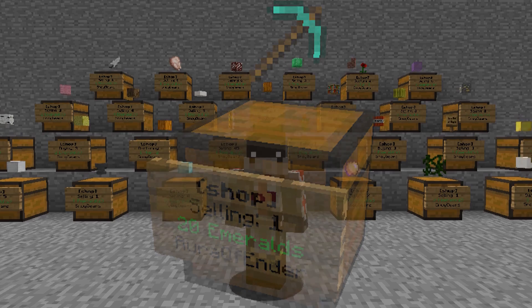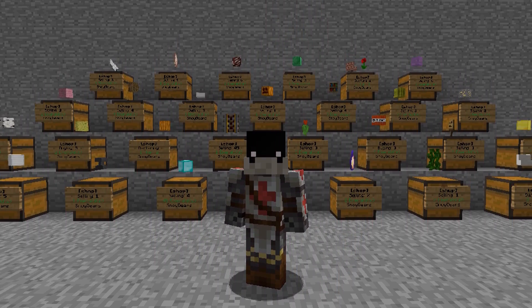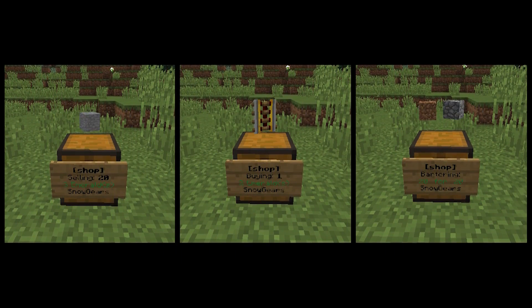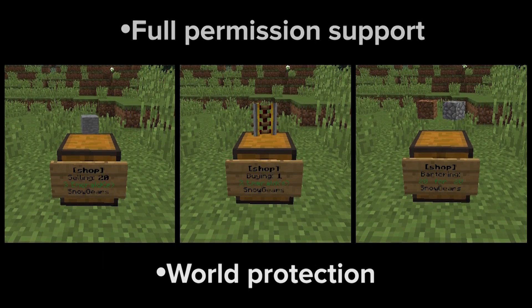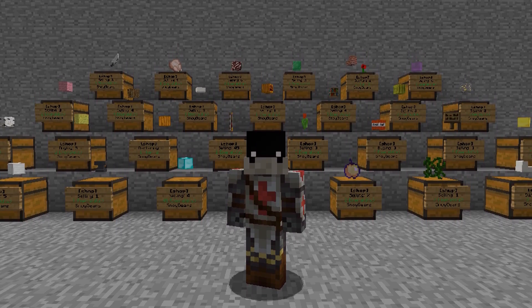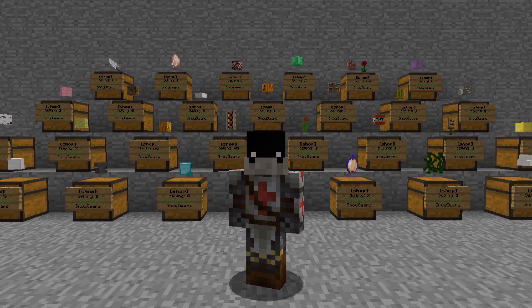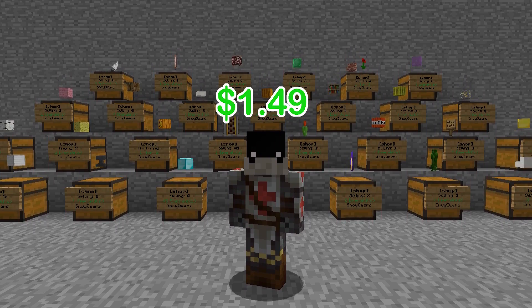With this plugin, shops are easy to set up, easy to use, and they clearly display what they are selling, buying, or bartering with the combination of a sign and holographic display. The plugin also features full permission support and world protection. In this video, the shops will be utilizing an item economy using emeralds as the currency, but you can change the currency to another item or use a virtual currency just as easily.